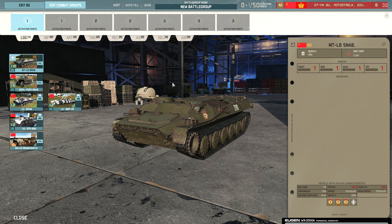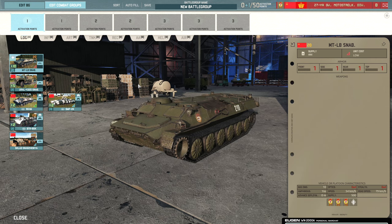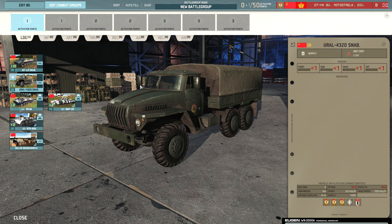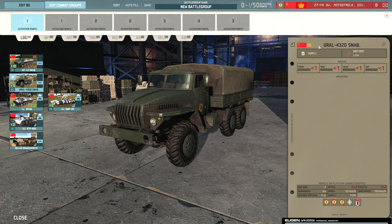Starting in the logistics tab we have the MTLB — a pretty good supply truck in a pinch because it can come right up to the front line and it does have armor. It only provides 500 supply per piece, but you get 10 on a card at 20 points — a cheap option. Then we have the Ural, which is always my preferred Soviet supply option. Whilst it costs more and you get less availability, it has better road speed, which is great for transporting supply back and forth from a field supply point, and 1000 supply on its own also justifies the extra cost.